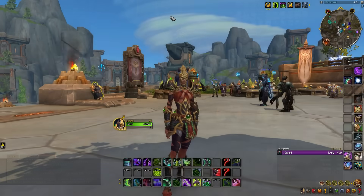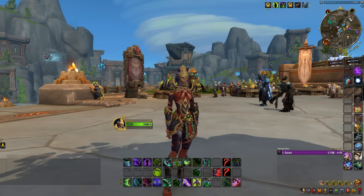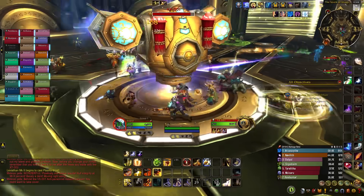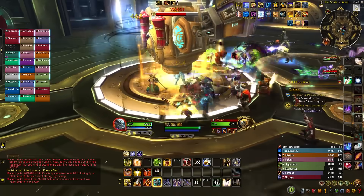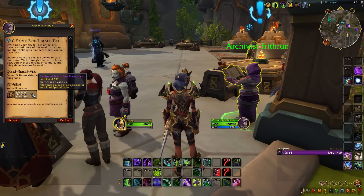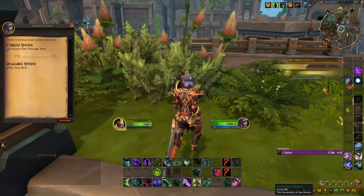One of the easiest first things you should do when catching up a brand new character is take advantage of the Time Walking Week currently available. This week's Time Walking is Wrath of the Lich King. Before you dive into the Ulduar raid, be sure to pick up the Frozen Path Through Time quest to get yourself a cache of Nerubian treasures with champion loot gear from the Nerub-ar Palace.